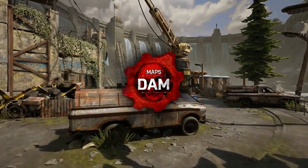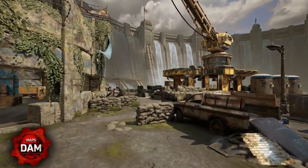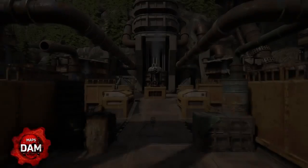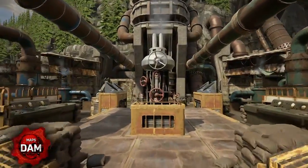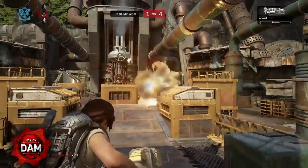Dam is aptly named for the huge dam that dominates the horizon. The combat in this map is split into two distinct areas that both have equal importance: the crane and the platform. The platform is a key part of this map. Holding this area provides you with access to the boom shot and drop shot spawns, and an elevated position that offers good defensive capabilities.